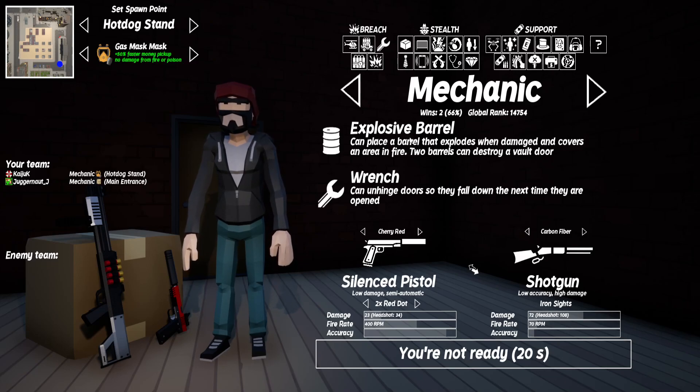The Mechanic uses explosive barrels to blow open walls and vault doors — he only needs two to open a vault door. You can use a wrench to unhinge doors so the next time they're opened, they fall over. It's a fun one and we'll be showing it in a second.